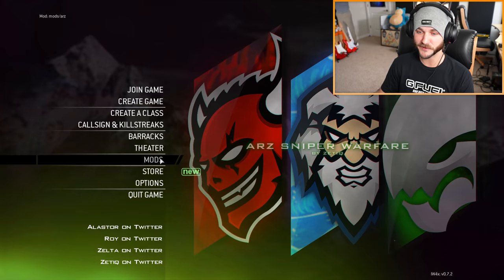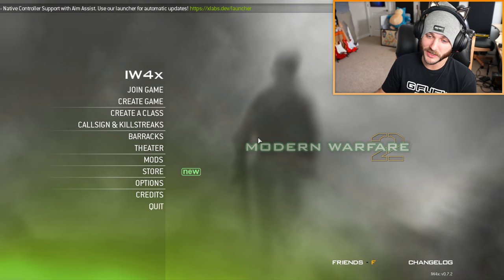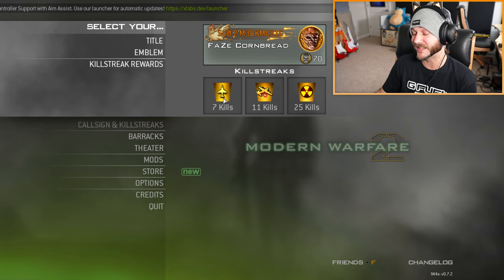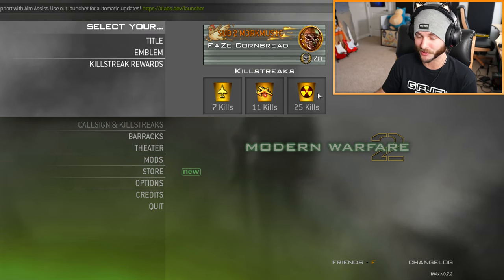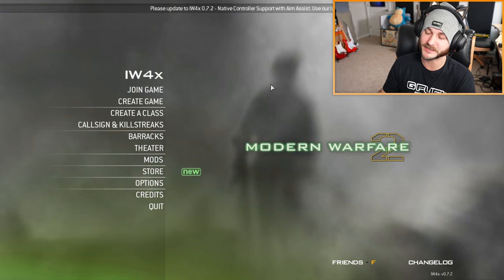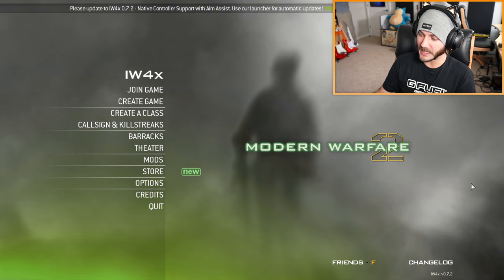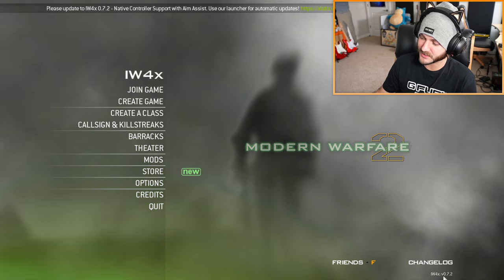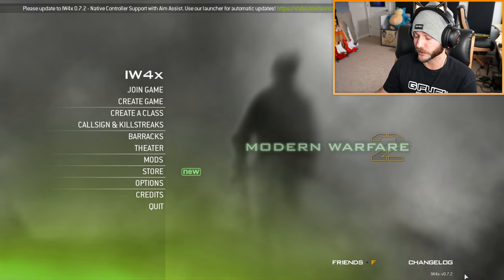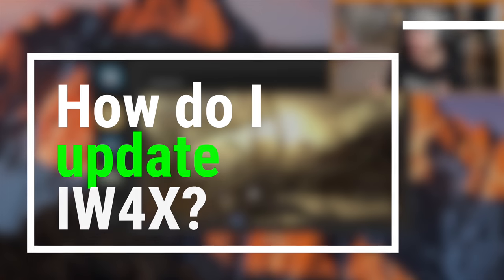Be aware that once you have a mod loaded, if you change a class it might not be there when you go back to the base version of IW4X — because when you load a mod you're loading almost a different part of the game. For example, with a mod loaded I've got Harrier, Chopper Gunner, and Nuke. If I go back to Mods and click Launch Without Mods, my killstreaks actually change — back on base IW4X I have Harrier, AC-130, and Nuke. So try to be aware of when you have a mod loaded and when you don't.